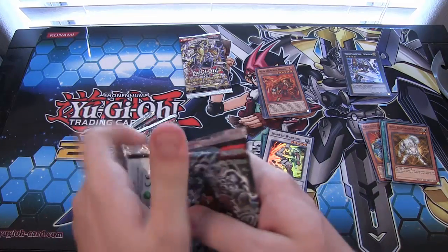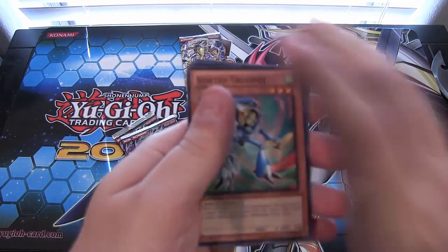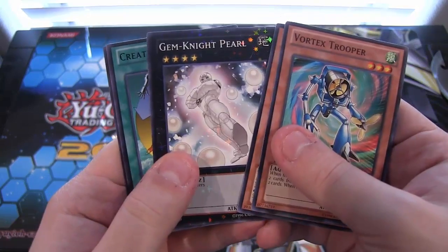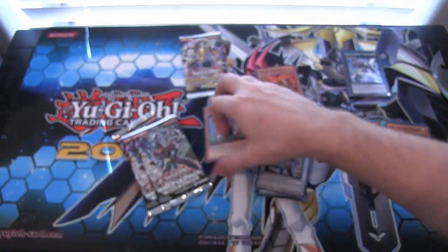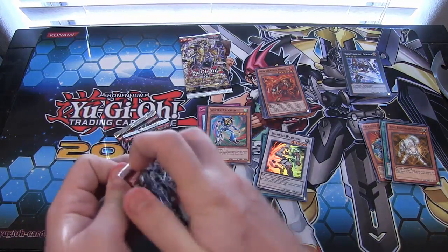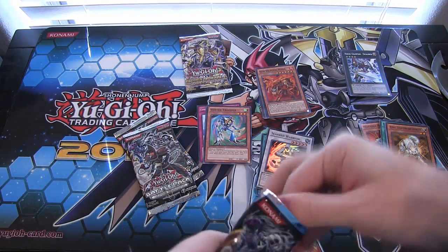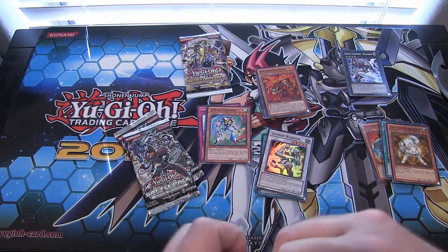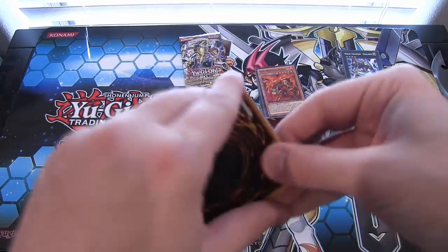I was hoping maybe they would have some Legendary Collection holos in there and get Raigekis like this. And that might be possible - it would be pretty cool. Vortex Trooper again. Gymknight Pearl. Creature Swap - I like those. Compulse is very good. Battle packs can't really let you down. You always get some staple cards. Or you just can't open up the pack. Hopefully that means good things from this.